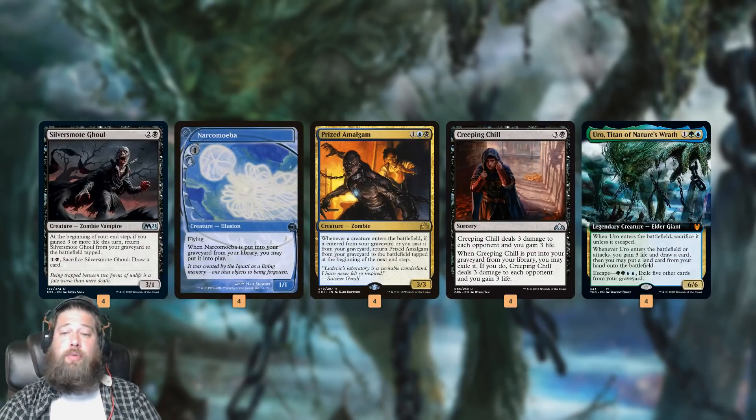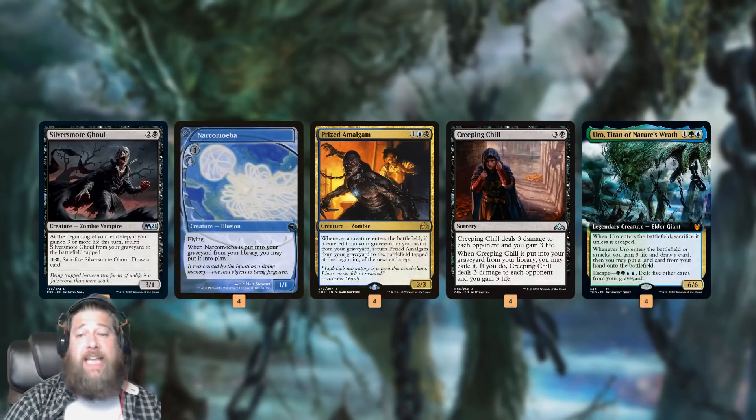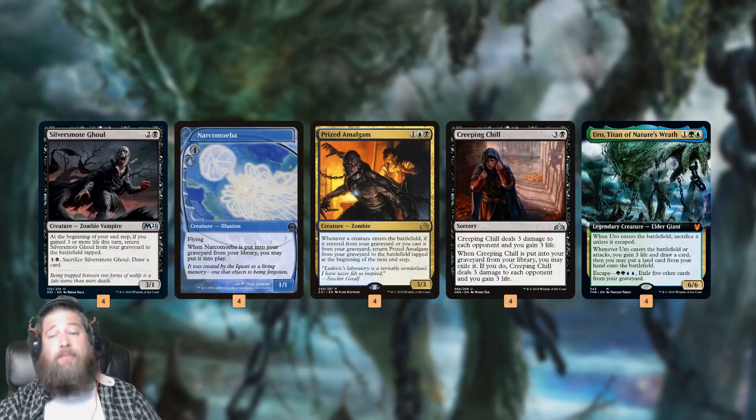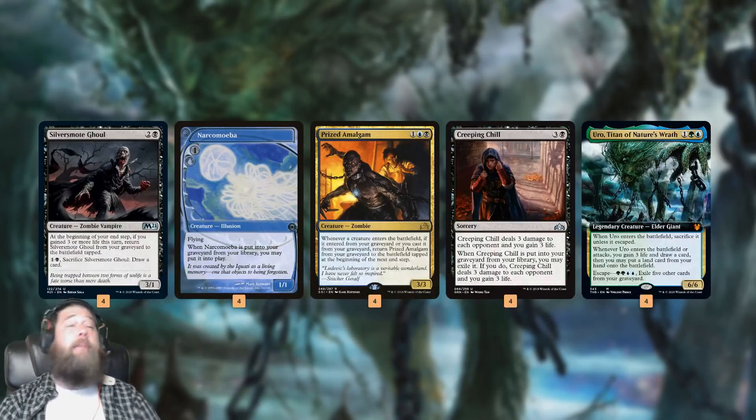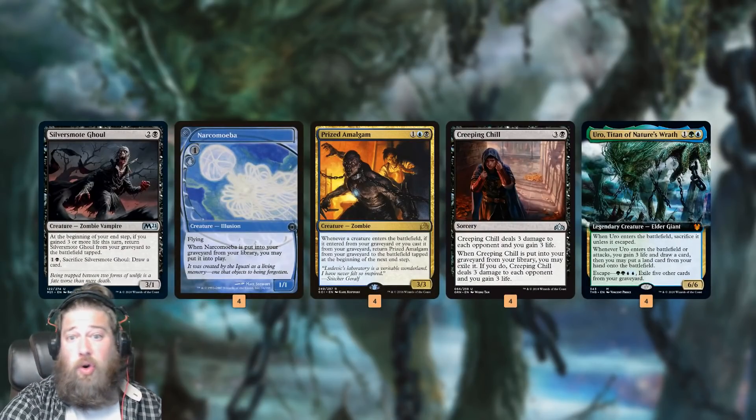And then we have Uro, Titan of Nature's Wrath, which gains 3 life when it comes into play or attacks. We can just cast it from our hand to trigger our Silversmote Ghoul, get back our Prized Amalgams, and go to town. We can also mill it over and escape it into play for 4 mana from our graveyard. Because our deck is so focused on filling our graveyard, we have tons of escape fuel to exile to Uro.